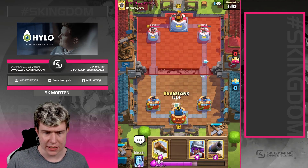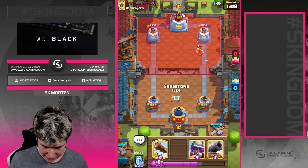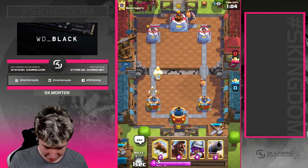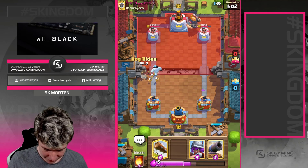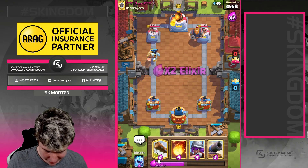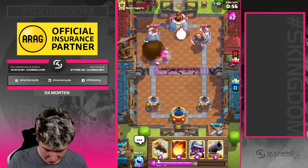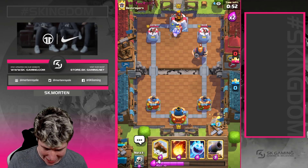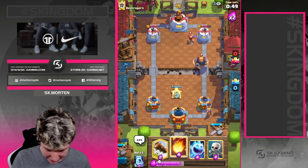He's just gonna go for his witch most likely. Yes he does. Now he's just decided to do this so we need to go for ice golem, we need to go with skeletons, and then we need to go with hog rider. He needs to fireball that. Is he still gonna go for fisherman? I just hope the fisherman is not gonna be able to activate king tower. He's not. Perfect. Okay, we go for a cannon.